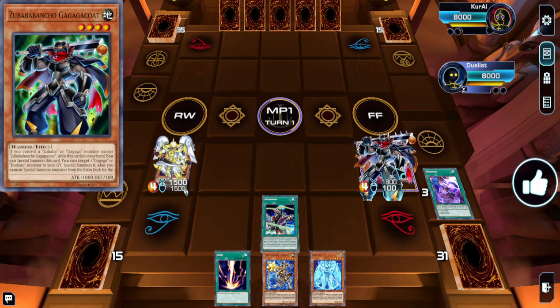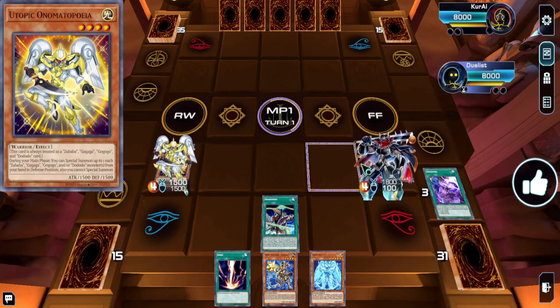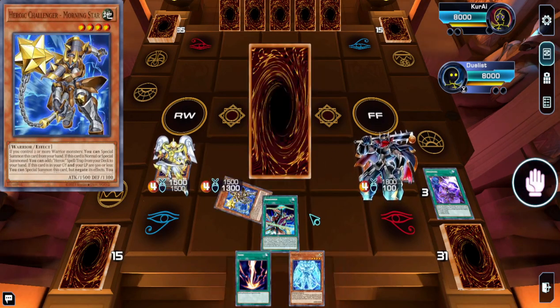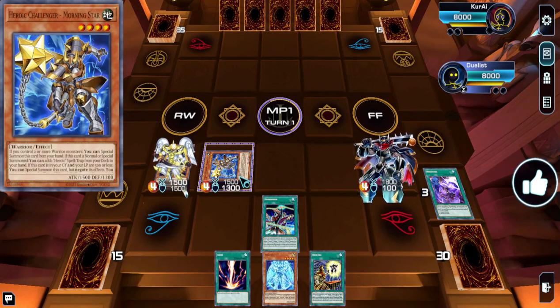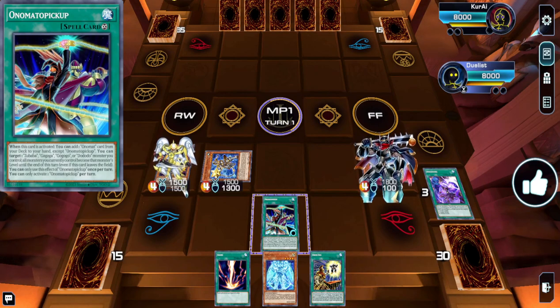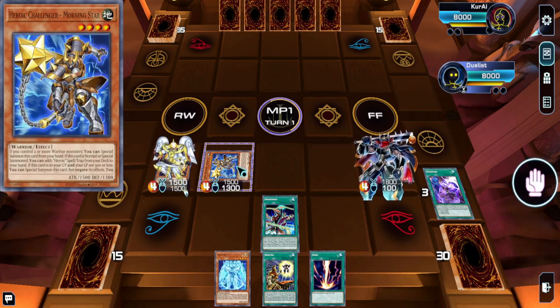It has an effect in the hand: control a Gagaga monster — this counts as all of them — and you can Special Summon it. So you want to trigger Utopic Onomatopoeia's effect; if they Imperm it, you just bring out the body anyway. As long as you have one more, Zubaba can bring this back from the graveyard — really cool interaction. So as long as you control two or more warrior monsters, which is easy off Onomatopoeia, you also have three copies of it and I run Pot of Prosperity to see it as much as possible.